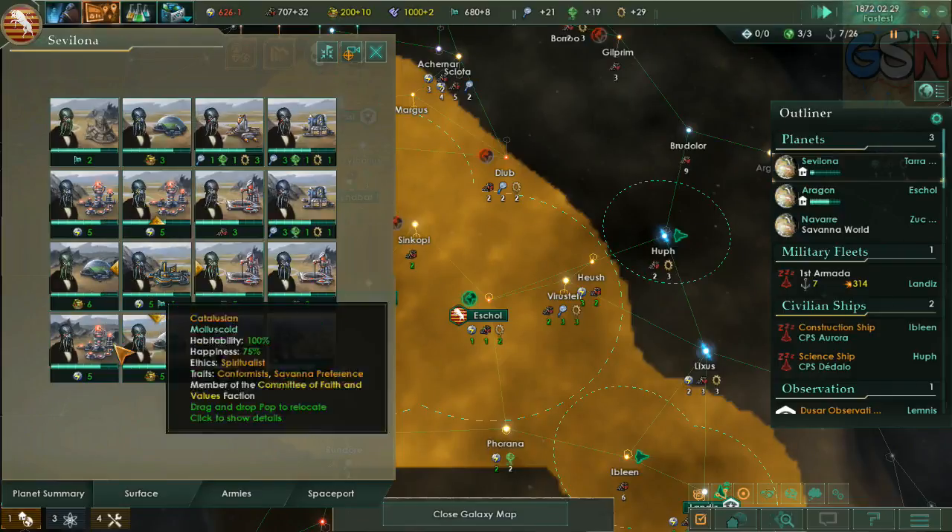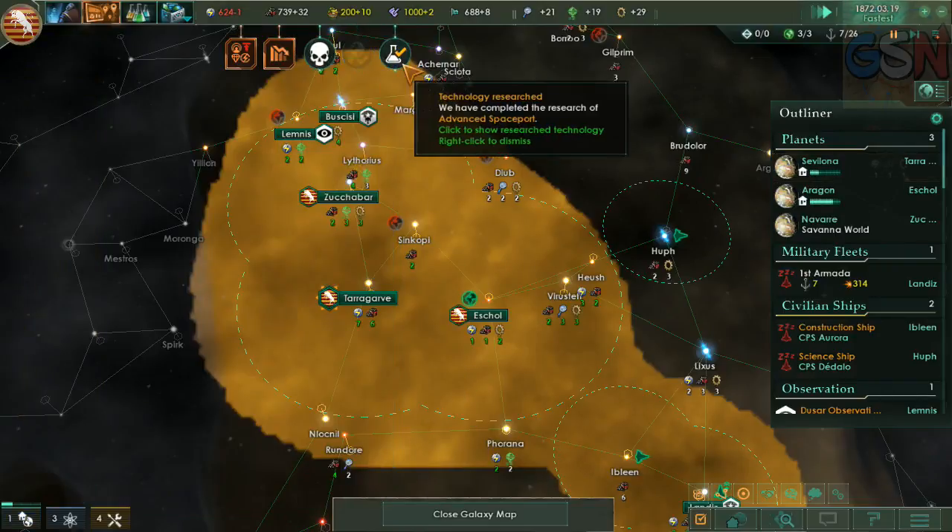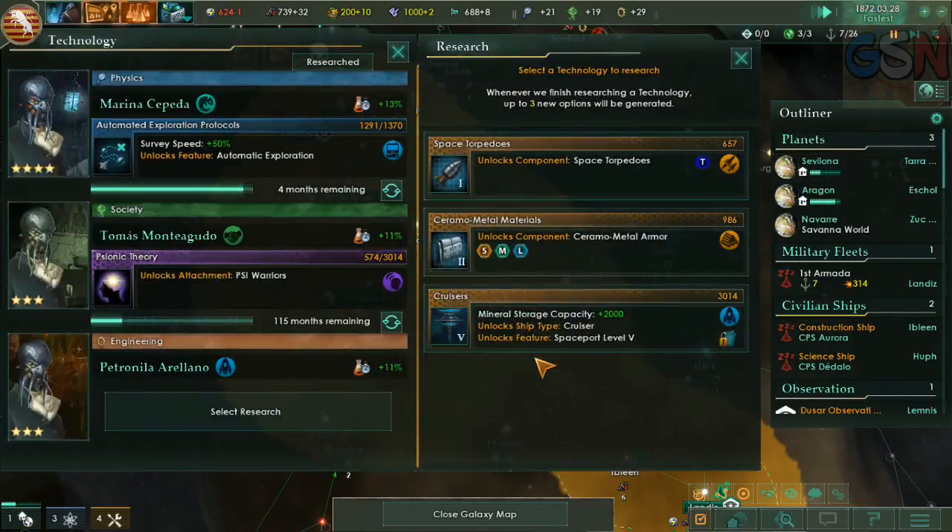I think we should build this energy grid to boost our output of energy. It's 20 — boosted a little bit. It'll be all right. And some of those materials there.